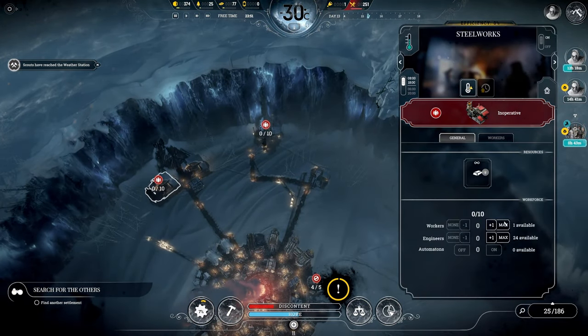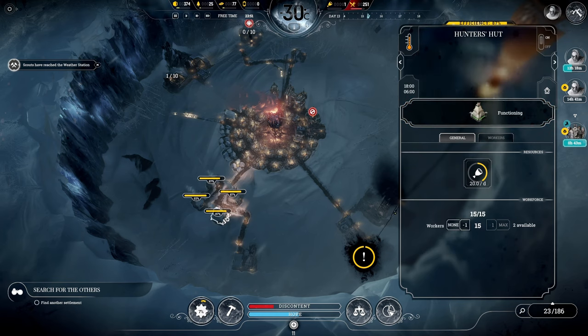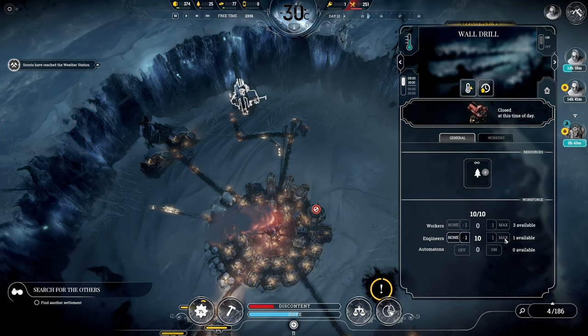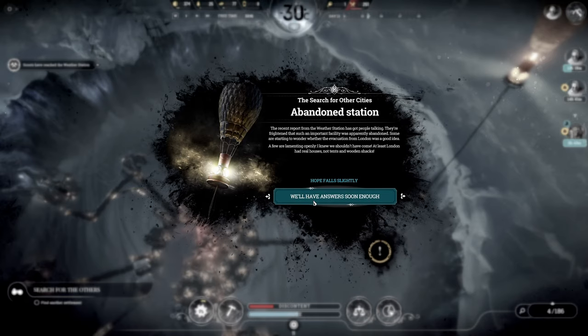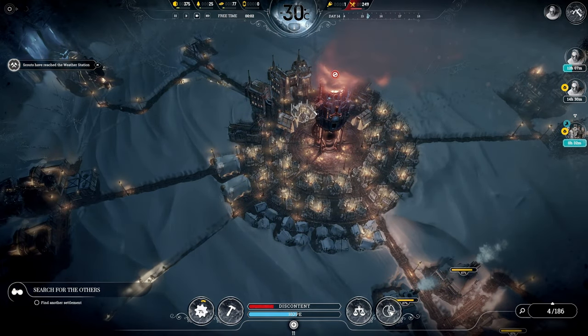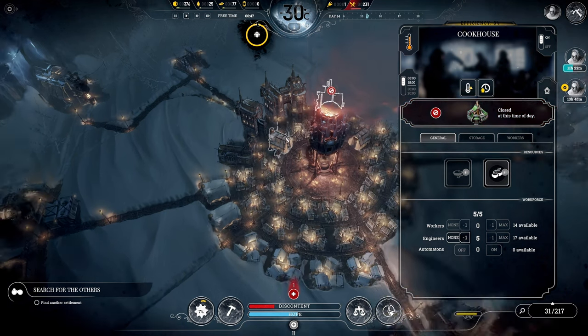We have a new steelworks - we'll assign 10 workers there. Oh, we only have engineers available. We'll assign engineers to be working these for now - we can always change that if need be. Abandoned station event: the recent report from the weather station has got people talking. They're frightened that such an important facility was apparently abandoned. Some are starting to wonder whether evacuation from London was even a good idea. A few are lamenting openly - 'At least London had real houses, not tents and wooden shacks.' We'll have answers soon enough. Leaving London was a great idea - I bet London doesn't have one of these giant generators.